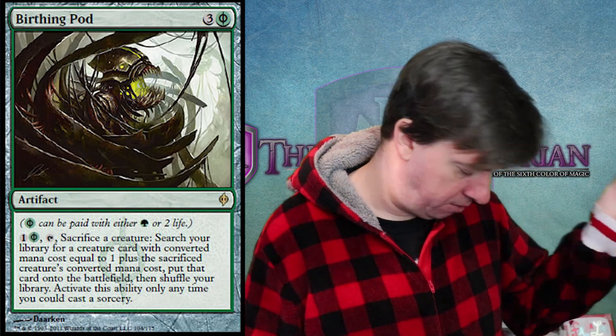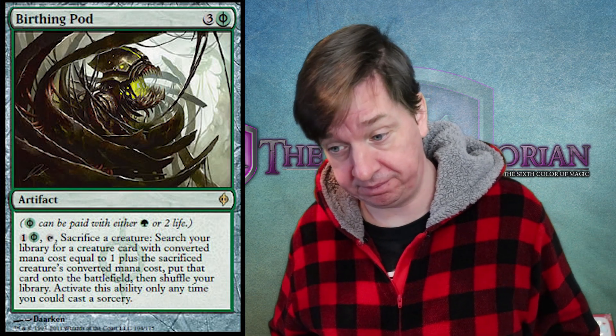With that kind of power level, it's obvious. First of all, it's a repeatable tutor effect. Secondly, because they used Phyrexian mana, this may as well have been a colorless artifact — accessible to everybody. The activation is aligned to green, but you can just pay two life in place of that part of the activation. So it's just one mana, pay two life, sack a creature, go get another creature. You can use it over and over and over. It's a great little engine to grab different combo pieces or ramp yourself up into insanity.